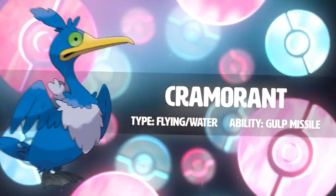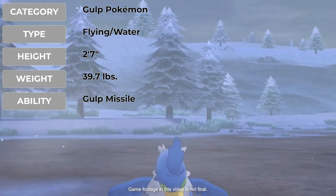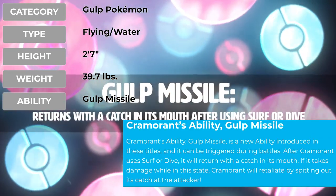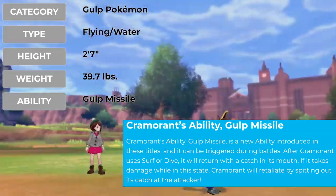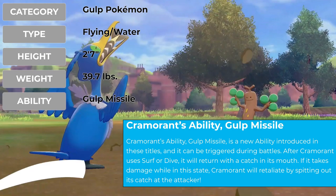Then they revealed another brand new Pokemon: Cramorant. Its name comes from 'cram' and 'cormorant' — I only learned that a cormorant is a type of seabird due to this Pokemon's reveal, so thanks Pokemon for helping me learn zoology. Cramorant is a Flying/Water type and is the Gulp Pokemon. It is two foot seven inches tall, 39.7 pounds, and has the brand new ability Gulp Missile. If Cramorant uses the move Surf or Dive, afterward it will come back up with a fish stuck in its mouth. If it is hit while that fish is there, it will spit the fish out at the enemy like a missile, doing damage.